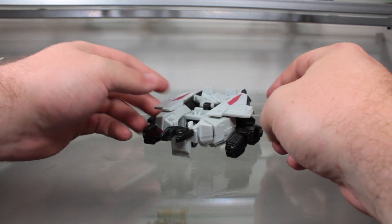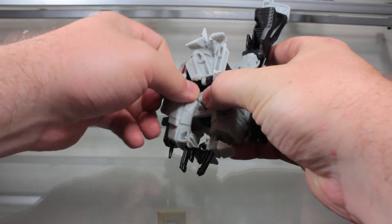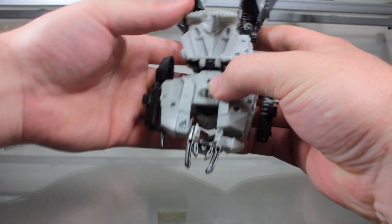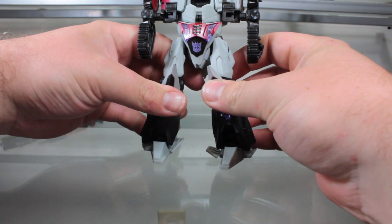Let's get him transformed — pop off the gun, and you can see he's not really much of anything without it. Going to flip out the legs, rotate out the feet, flatten these parts out — legs are done.